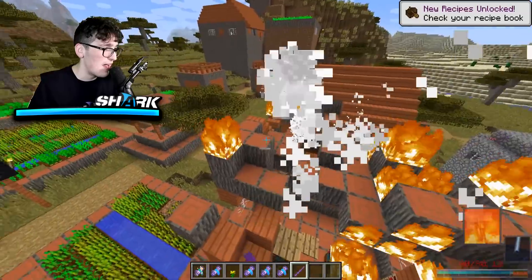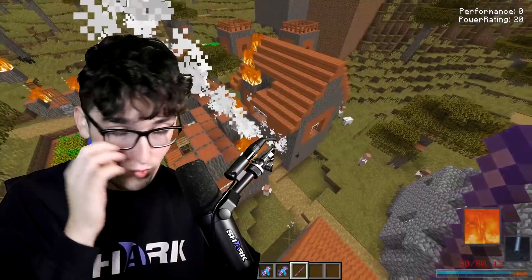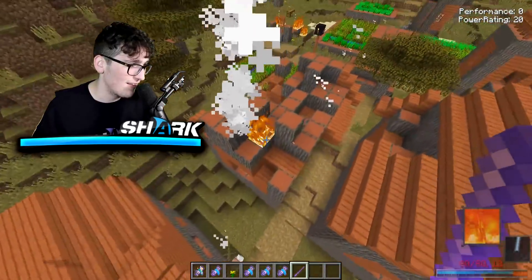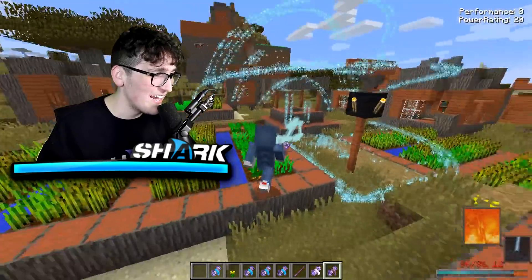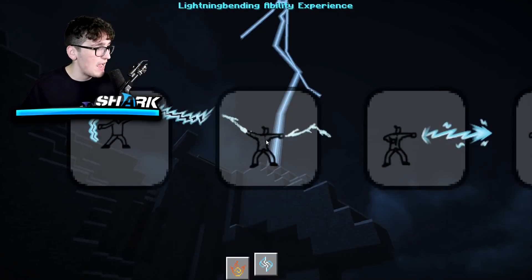There's also this thing — the airbending staff. Look at that, it actually puts out all the fire in a nearby area. So if somebody that is a firebender decides to grief a village, you can just use this staff and it'll fix everything up — as long as it doesn't reignite like it is right here. It's okay, we're only down one house. We can rebuild!